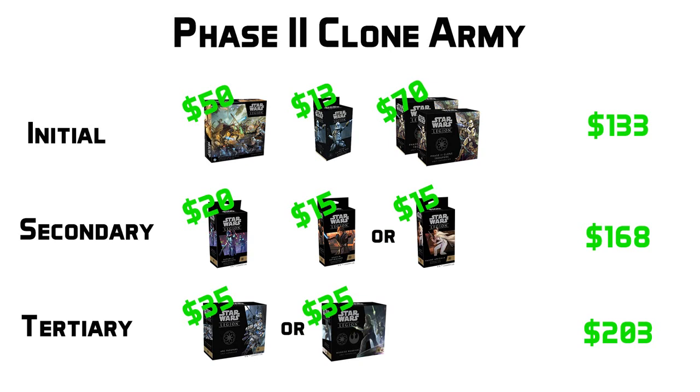I know some of you guys out there are going to be purists, and you're going to want every model in your army to be Phase 2. Here you have the option to either take those Phase 1s and sell them on eBay to make some money back, and then buy more Phase 2 squads — which is going to up the overall cost of this bundle. Or you can try and get your hands on some extra Phase 2 heads and head-swap those Phase 1s into Phase 2 squads. Just know that you're going to be a little bit out of sync when it comes to the heavy weapon upgrades. But the Z6 is really the only one that you need in high quantities anyway.